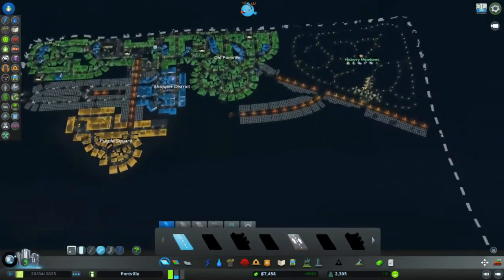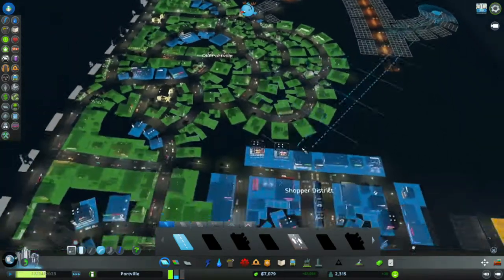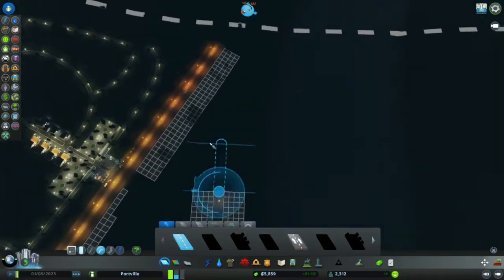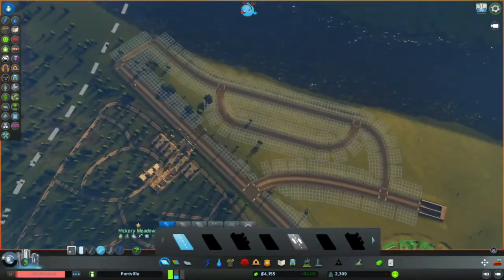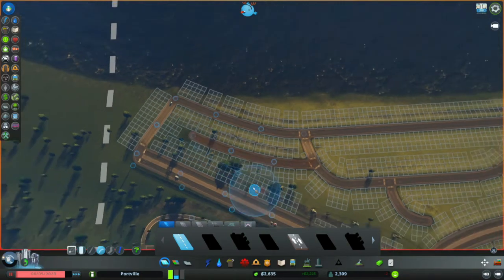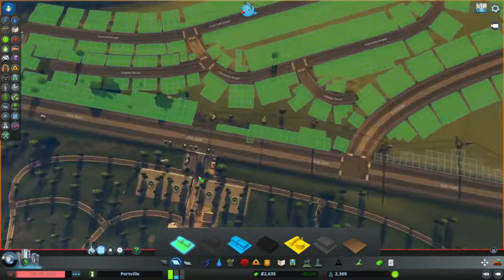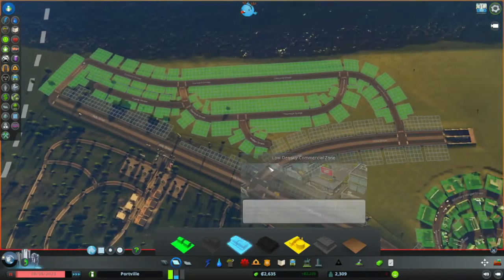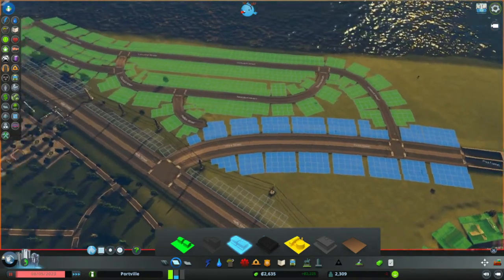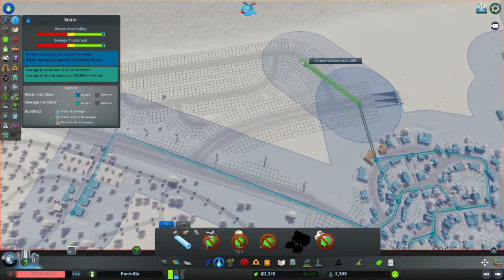I think we're going to make a new district here. Our current districts are running out of room to expand, so if we just make a new district entirely we should be all right. That is going to be the new area. Maybe just get a little road here and a bit of a road here. Let's just zone all this and de-zone stuff we don't want. We ran out of money, of course.